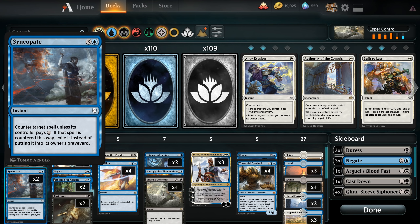Next up, we have a pair of Syncopates — X and a blue, counter target spell unless its controller pays X. If that spell is countered this way, exile it instead of putting it into its owner's graveyard. Especially good now that we're dealing with more recurrent threats in the form of Scrap Heap Scrounger.